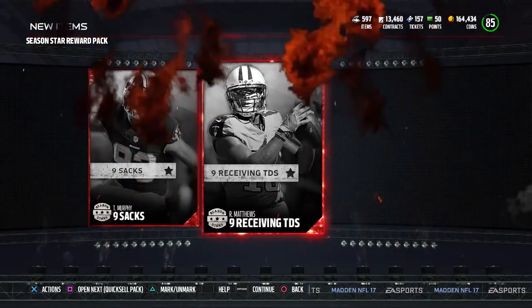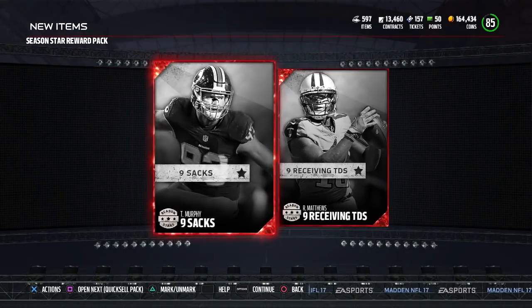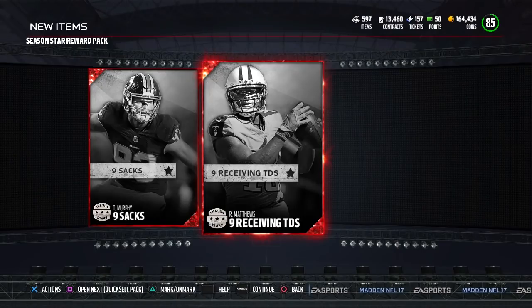And then we also get the Rashard Matthews. Both of these are worth right around 9,000 to 10,000 coins each. So that's basically another 19,000 to 20,000 coins that I made just by doing this solo challenge — and it took me not even five minutes to complete.